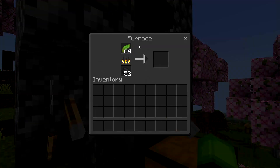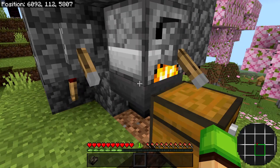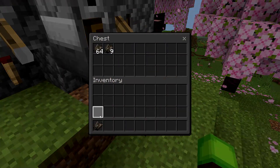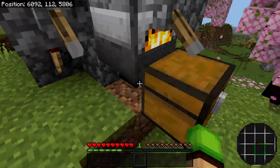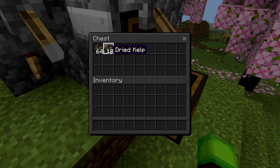And just like that, once it's done, go ahead and pick it up. As soon as you do that, you should get a whole bunch of levels. Since I only waited for a couple of minutes, I only got one level. But if you leave it for a couple of hours or overnight, you should get a whole bunch of levels super easily. And you actually don't have to worry about fuel, as now you can use these dried kelp and turn it into dried kelp blocks and use that as your next fuel source.